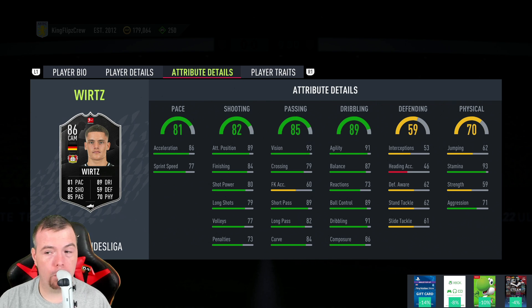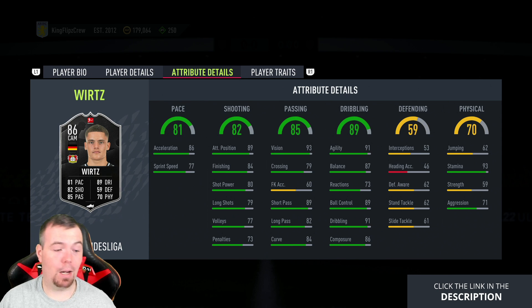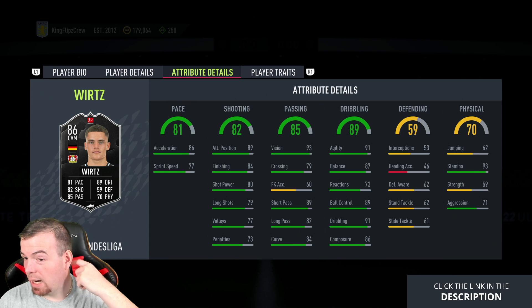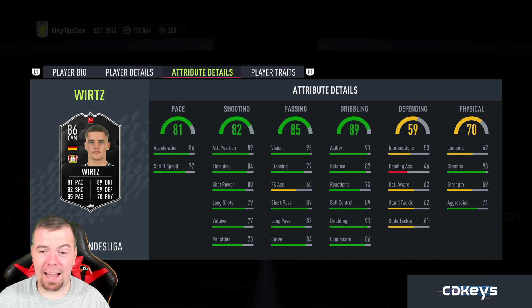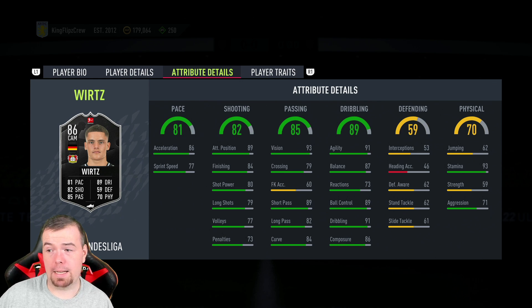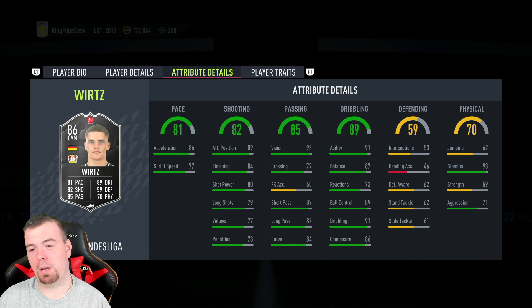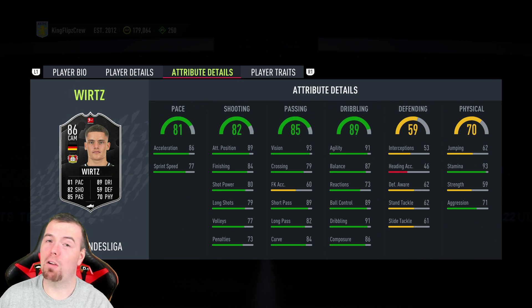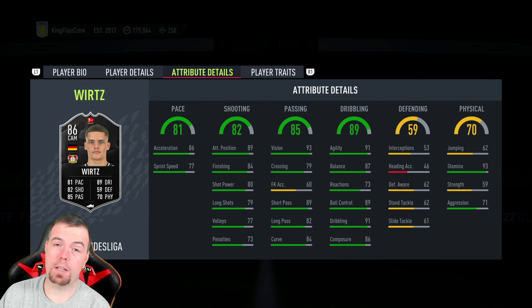The only thing is I'm trying to figure out where to put him, because he's not a winger — he hasn't got enough pace. He's definitely an outright CAM. I know they haven't really had an outright CAM in Bundesliga, since Müller wasn't quite that, but Wirtz has some real good stats so I'm kind of tempted. Let me know in the comments below what you think about this card, and if you've already done it, please let other people know what you think of it as well.